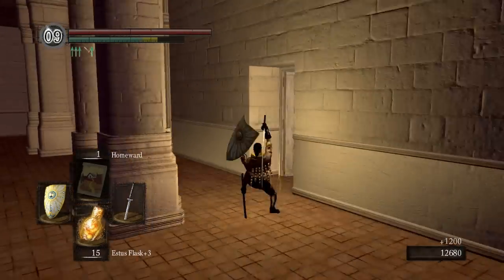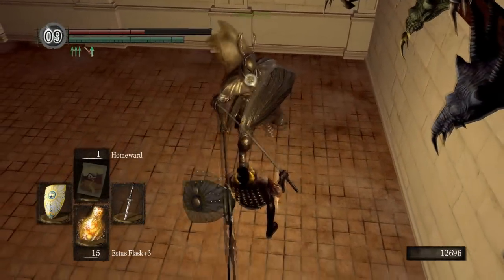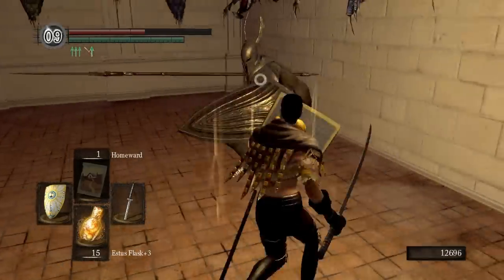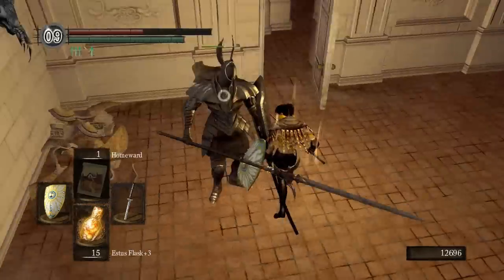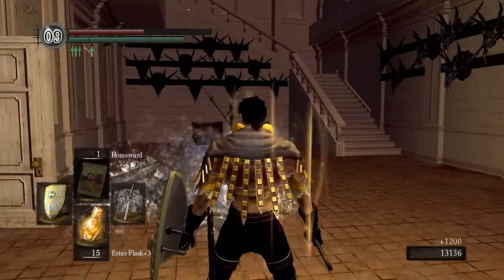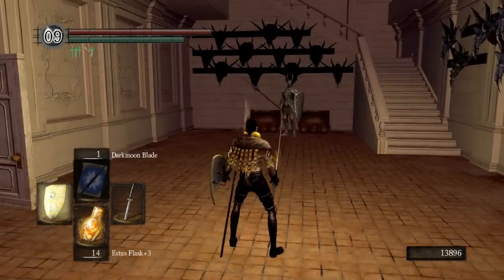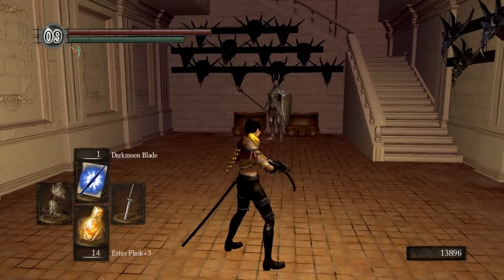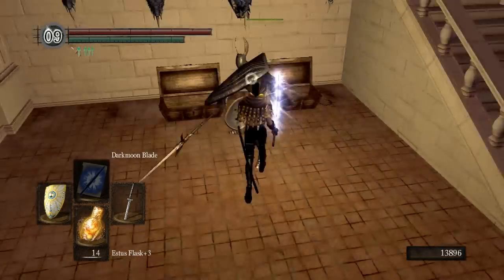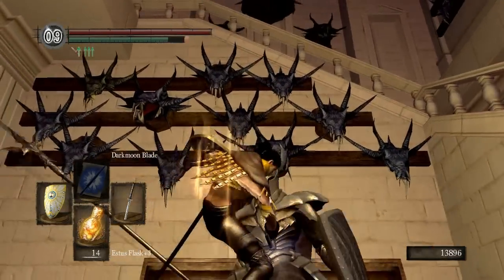The Uchi has slightly higher damage than the Aiyato and the Washing Pole. It has less damage than the Chaos Blade overall, but the tradeoff with the Chaos Blade is you can't buff it, and it takes 20 hit points every time you land a successful strike, not including critical hits. Speaking of buffing, let's put Dark Moon Blade on this real quick and do a parry and riposte against this guy and see what the damage output is. Yeah, that's pretty good.